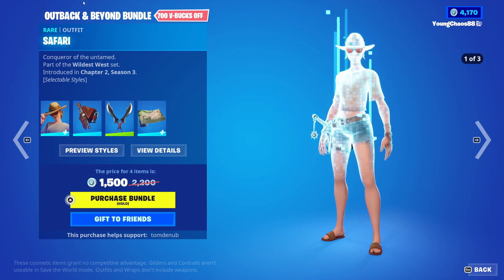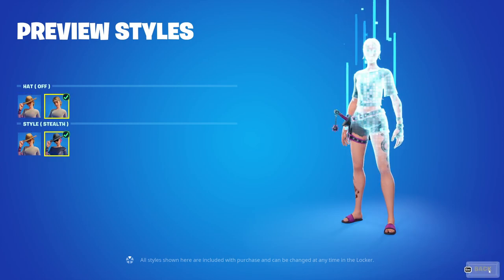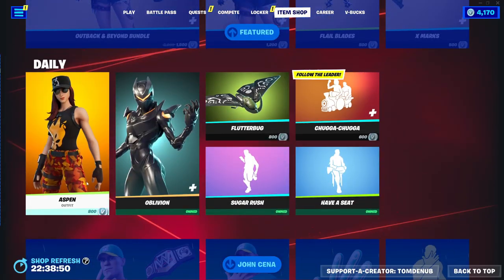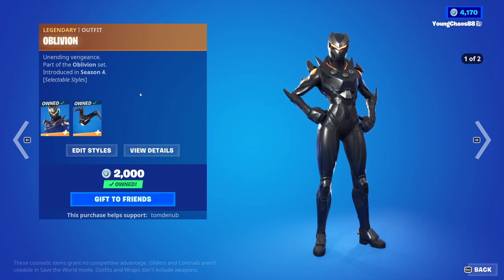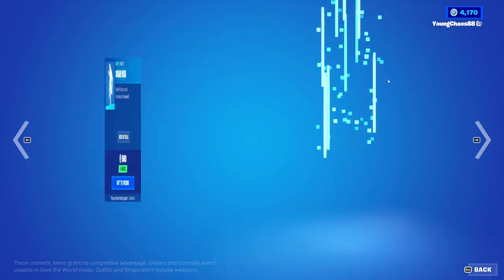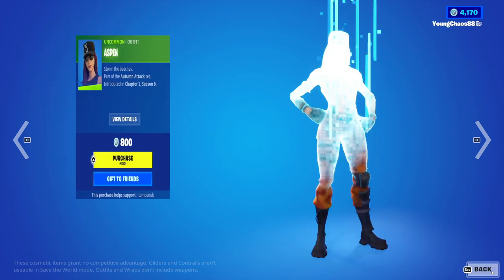With the Outback and Beyond bundle, a total of 4 items for 1,500 V-Bucks. With Safari, with a backbling Gunny Sack — a rare skin, 1,200 V-Bucks — this skin includes a secondary style to take the hat off, as well as a stealth variant. We have Flail Blades, a rare pickaxe, 500 V-Bucks. X-Mart, a rare weapon, 500 V-Bucks. Aspen returning — a rare skin for 800 V-Bucks. Oblivion with backbling Destabilizer, a legendary skin, 2,000 V-Bucks — this skin includes a secondary gold variant, very clean. Flutterbug, 800 V-Bucks. Sugar Rush, a rare emote, 500 V-Bucks. Chugga Chugga, a rare emote, 600 V-Bucks. And a scene, a rare emote, 200 V-Bucks.